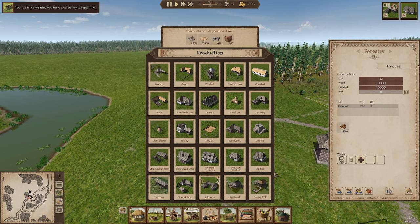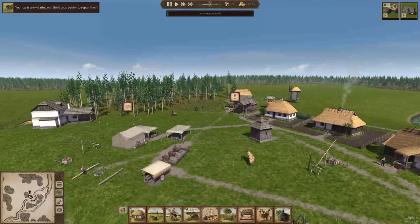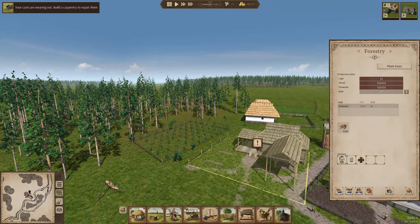I don't remember ever needing a sawmill. Let's take a look at all these buildings. The carpentry building is what we're trying to build. Forestry is what we've got. Let's look at our forestry building a little closer and see if there is an option for making - there's wood, logs, firewood.